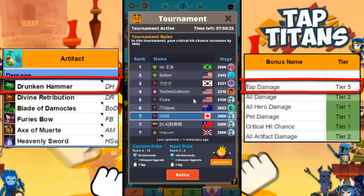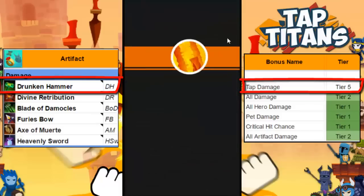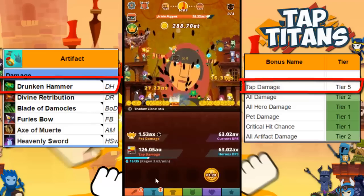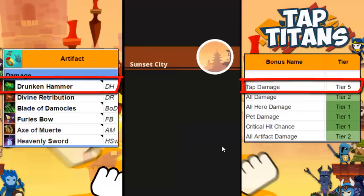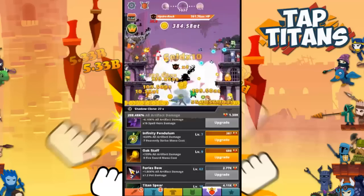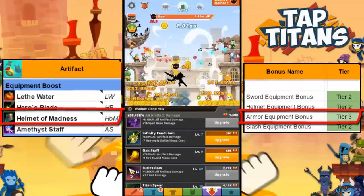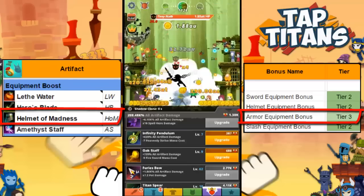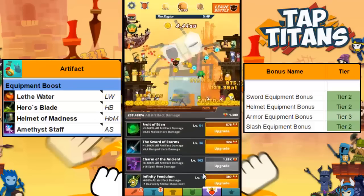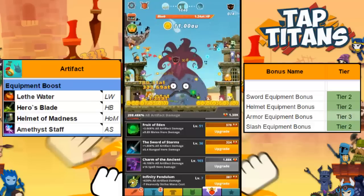Drunken Hammer — let's just say if you played Tap Titans 1, you might want to forget everything about it, cause what may be good in that game may not be the case for this one, Drunken Hammer being a good example. I almost committed seppuku when I got this monstrosity as my 29th artifact — out of all 38 artifacts in the game, Drunken Hammer ranks 38th. Moving on, we have the 4 Equipment Boosting Amigos. The tier rankings on screen are all accurate in my opinion. Helmet of Madness ranks a little behind because damage is more valuable than gold — game logic says the helmet artifact boosts your armor and a sword strengthens your helmet.